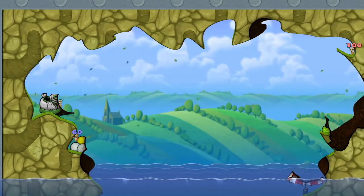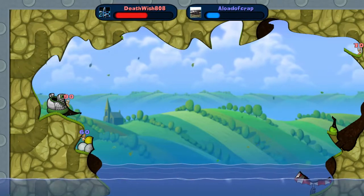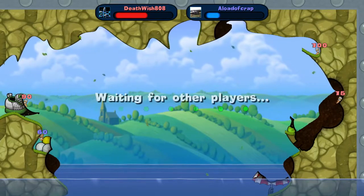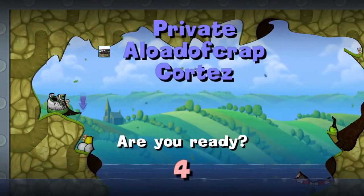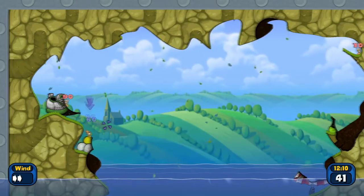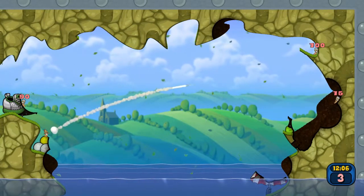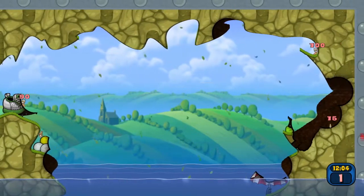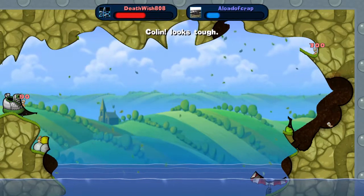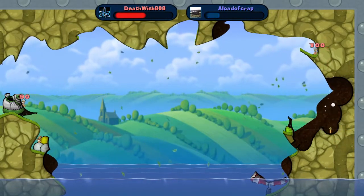Deathwish has put his worm in a rather unsafe position as JJ's turn begins. Because Deathwish has three worms, JJ doesn't necessarily need to deal with that worm straight away — he'll have at least two more turns. He's going to go for the guy he went for before, probably readjusting his aim slightly, going a little bit higher. That one looks bang on. Not quite a perfect shot — 35 damage — but enough to send Deathwish's worm to a slimy grave. We are now in a two-on-one situation.